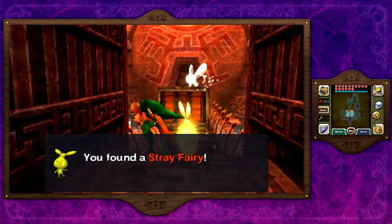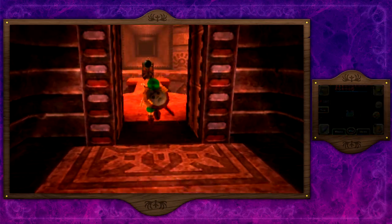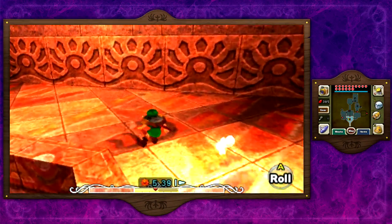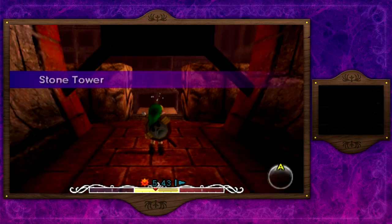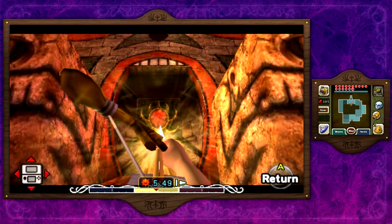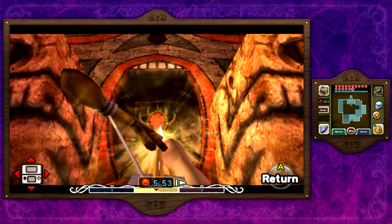We're transitioning into night of the second day here, and I do want to take on the rest of the temple at night — you saw how it looks in the day, now upside down we're going to see how it looks at night. As the Garo said, we have to attack a certain part which is the red emblem outside the temple. Yes, I'm leaving the temple to do this. We're going to shoot this emblem with our light arrows to change the world — it's going to alter everything, flipping it completely upside down.